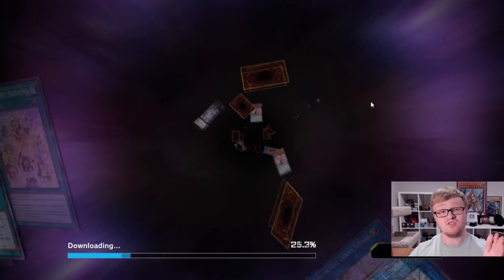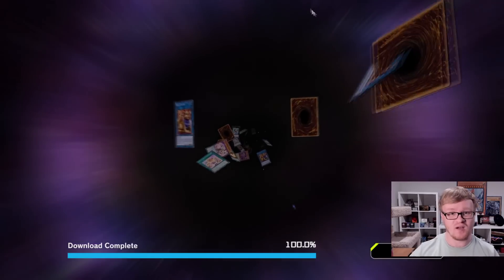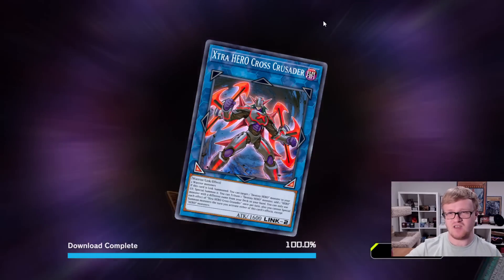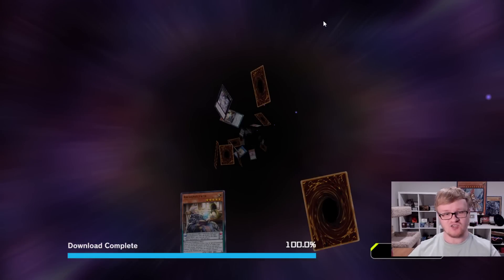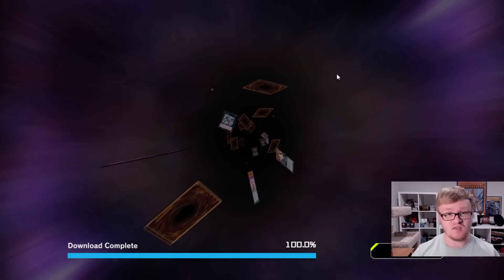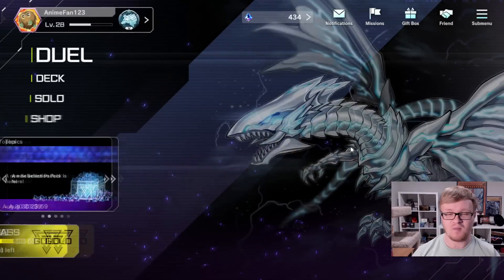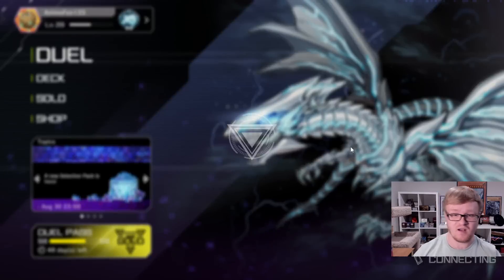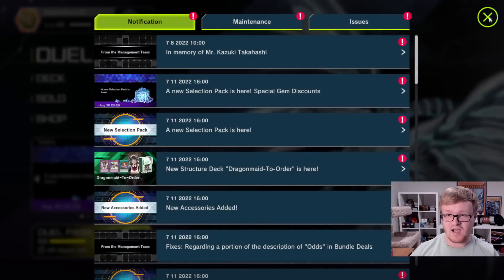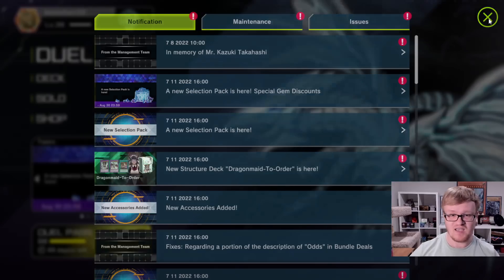We'll take a look at those in a moment, and maybe even some new cosmetics. This just went live — I'm sure most of you are probably not watching this at 4am. I like to imagine you guys having your breakfast with a cup of coffee, watching DZF open some packs. But this update is huge — it's probably on par with the Sword Soul slash DPE update. This is definitely going to make a big impact on the metagame, and Konami has done some pretty interesting stuff here. Since this just went live, I don't know everything that is here, but we will go through and take a look.